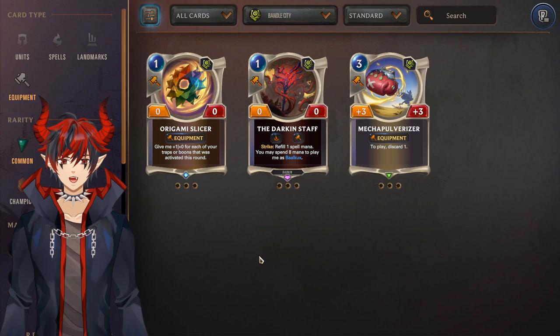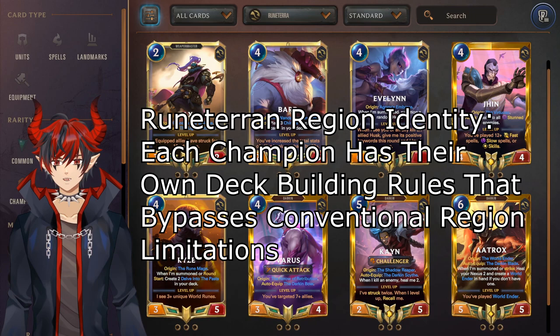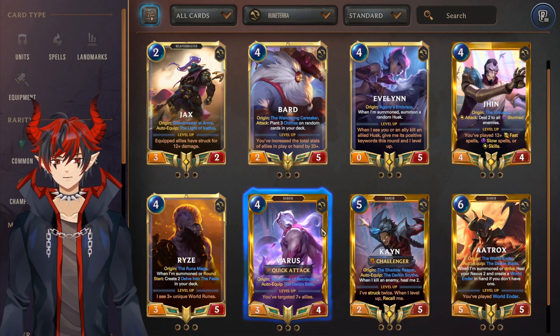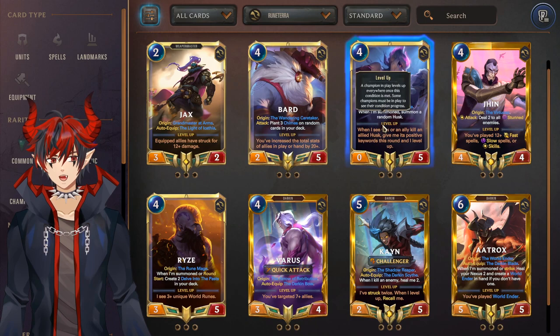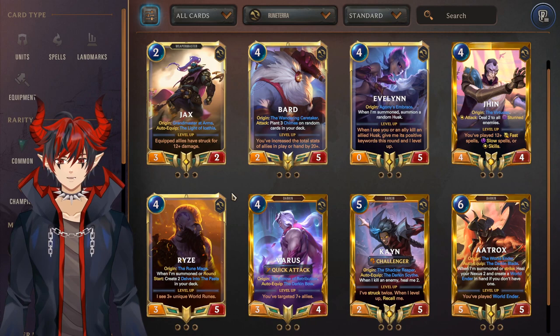To finish off the crafting guide we have the Runeterra region — champions that don't belong to a particular region and instead count as a region themselves. Of the Runeterran champions most are good, two are average, one is bad. The ones that are good are Jax, Jhin, Aatrox, Kayn, and Varus — they've all had really strong decks recently and all have deck identities to work towards. Evelyn and Bard are a bit more on the average side currently. Rell is definitely the worst one after rotation — some of his essential tools got rotated out making the deck less consistent.